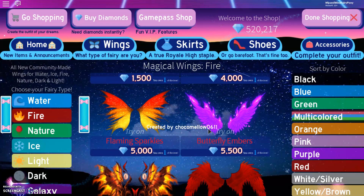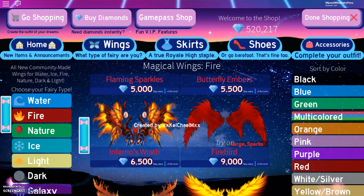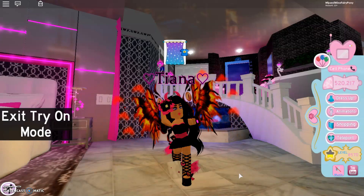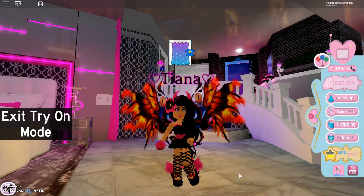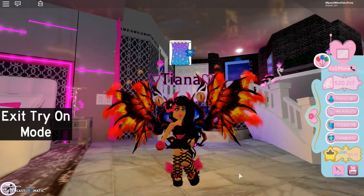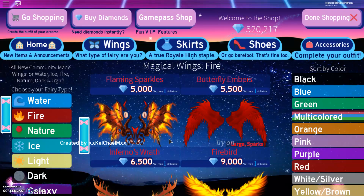And then we have Butterfly Embers. I'm actually super glad that we have some more purple wings added into Royal High, because this game was definitely lacking in purple wings. But now we do have some more purple wings, which is really awesome. And going down — oh my goodness, I love these ones so much. So these are called the Inferno's Wrath. Let's try those on. Look at these and the fire effects. That is really, really awesome. Probably my favourite from the fire wings, maybe.